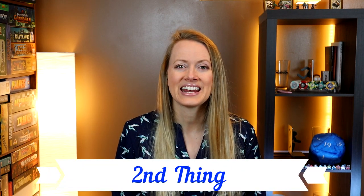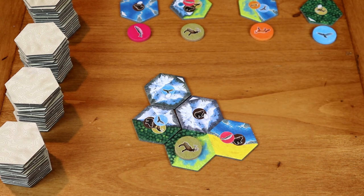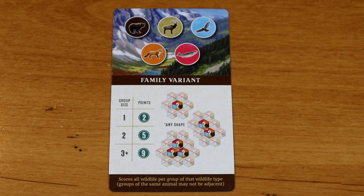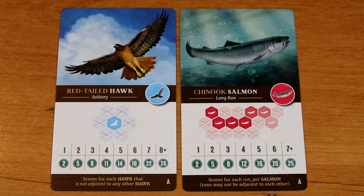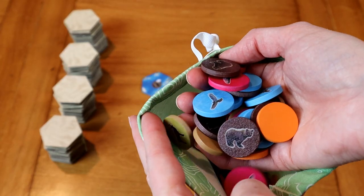The second thing I like about Cascadia is the quality of production and the artwork. I think this game feels nice, it looks nice, and it plays well. There are really great goal cards and the iconography is so clear. The breakdown is super easy to understand — there's explanation in the rulebook if you want to look those up. But everything is just super easy to learn. It's just intuitive. They've done a great job with the graphic design and the artwork. It's pleasing to the eye.